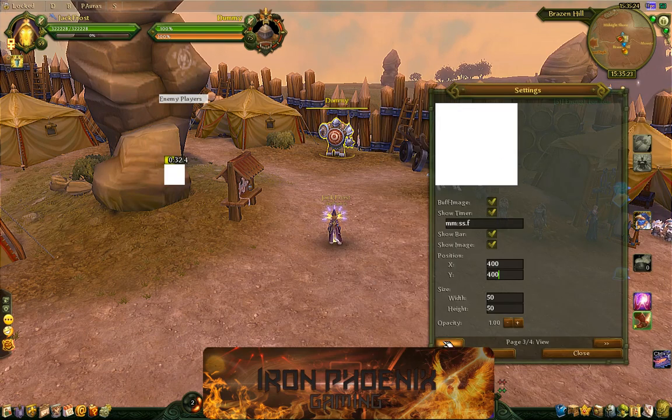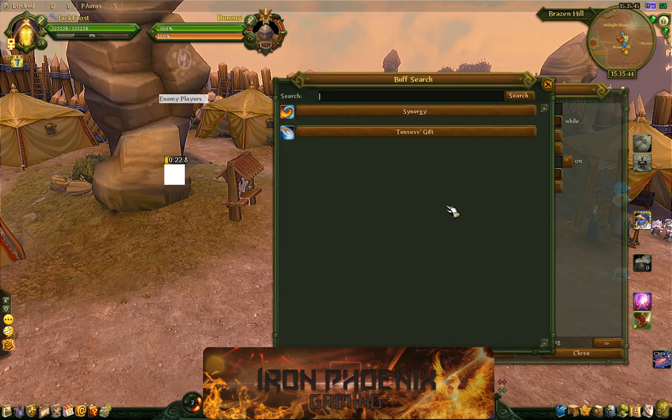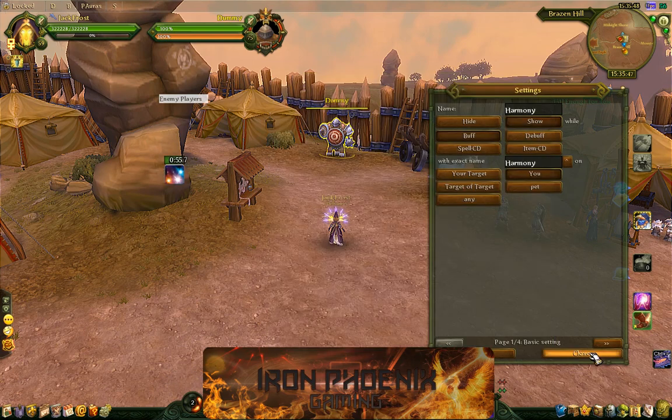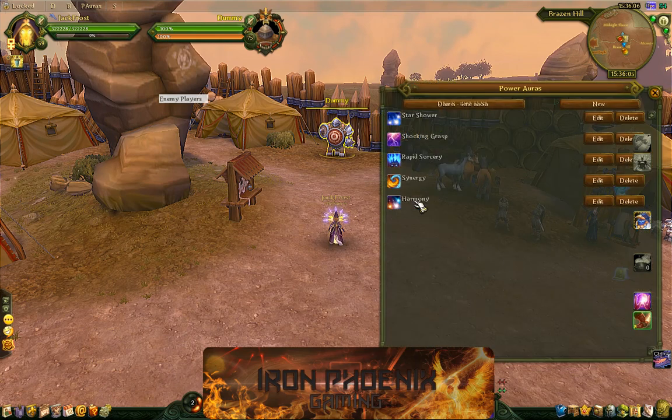The last one I like to track is going to be Harmony, which is another buff I get. It gives me a free comet that doesn't cost any resources to fire off. That is also going to be a buff on me. Click on Harmony, go 2 to the right, remove the minutes. I like this one to be at X 850 by Y 375, and I like to stay at size 50. Hit the save button.